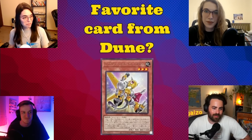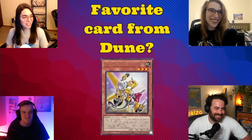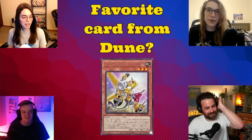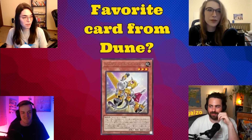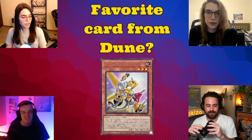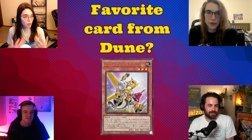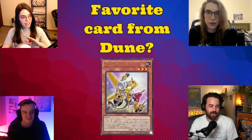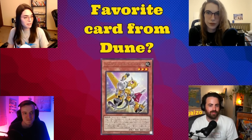My favorite card from DUNE is Big Winged Burfament — the unfortunate TCG translation. This is a retrain of one of my favorite cards of all time. Before Kid Kalos, young Rork had a thing for Burfament and Gazelle the King of Mythical Beasts. These cards are not only getting retrain legacy support, they're also introducing a brand new type to Yugioh: the Illusionist type. Burfament is the poster child of that archetype — he has the coolest effect and he's a Level 5.